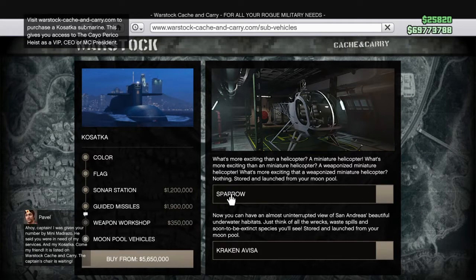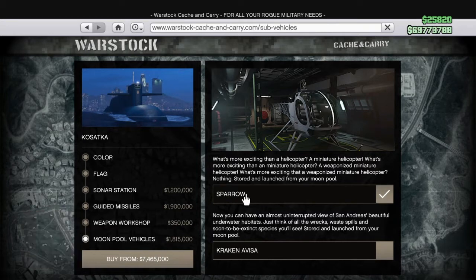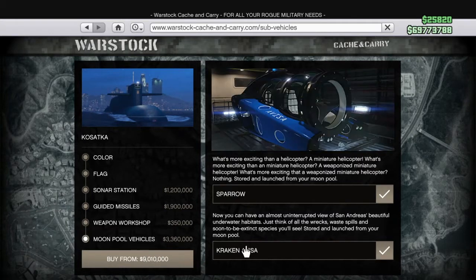Moonpool vehicles. You can add a Sparrow, a little helicopter, for 1.8 million. You can also add the Kraken, which is like another underground mini sub, a bit like the yellow one they have. You can add that for 3.3 million.